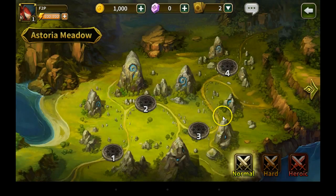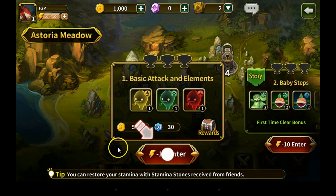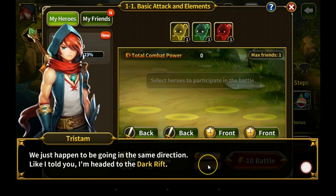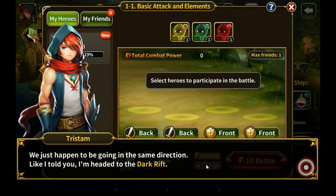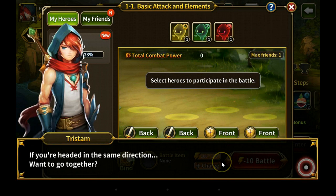Follow Arlia into an adventure. Okay this is exciting — brand new game. Okay level one, zero of nine gold cups, so it looks like there's some achievements you can get from this. I have a hundred energy. Basic attack and elements — super easy, I'm sure the first levels always are. How annoying, you followed me. We just happen to be going in the same direction — like I told you, I'm headed to the dark rift. Look, one hit from Miniton wiped you out — are you sure you can handle going to the dark rift?